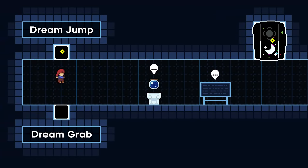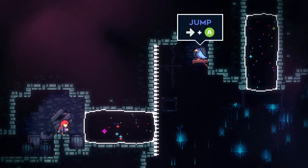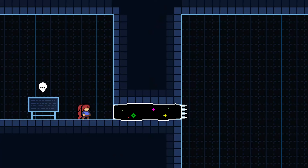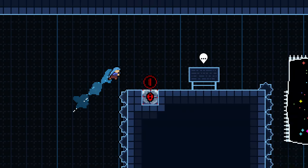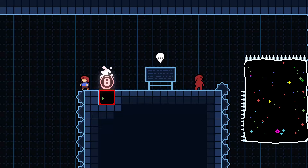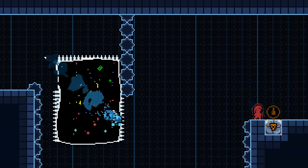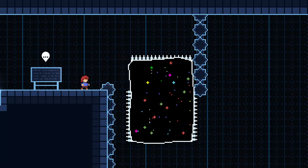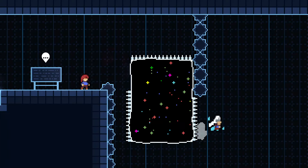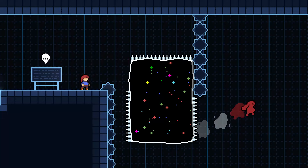First, let's start with dream jumps. This is one tech that's actually in the base game — I believe it's in the B-side of Old Site. A dream jump is simply when you press jump while exiting a dream block. These are fairly simple and straightforward. Just make sure you're jumping as you exit the dream block. If you fail and just fall out, you've either jumped too early or too late. Here I'll show you the rest of the gym section on dream jumps to give you an idea of how they work.